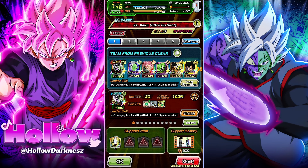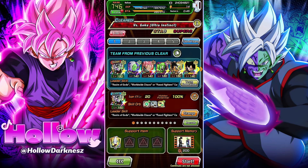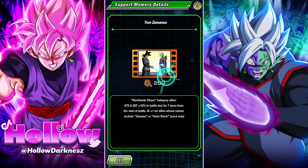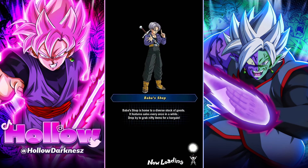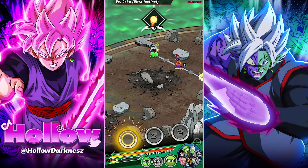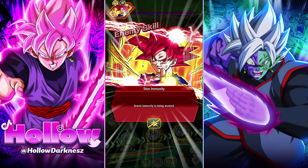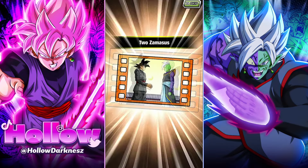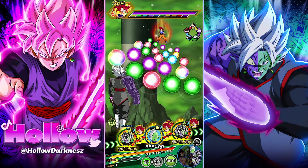This was the team I ended up running — make sure you copy it or follow the comments below for substitutions. Bring the Weiss item of course, and bring this support memory, or whichever one buffs your respective team. I did this one first try. Rotations aren't insane right now, but it worked out because Broly trio and Goku Black next to each other is amazing.